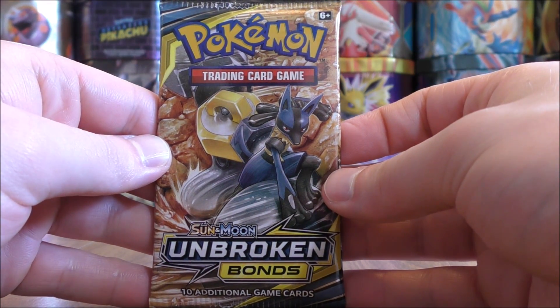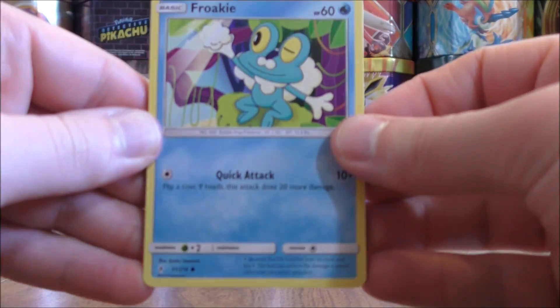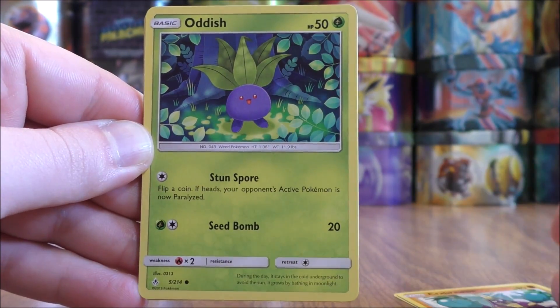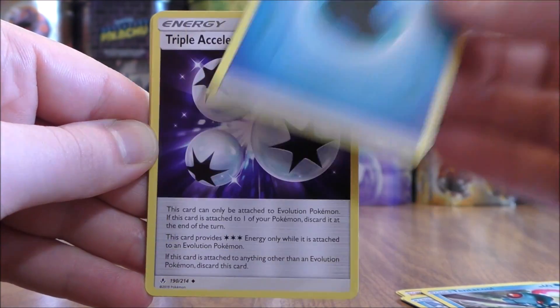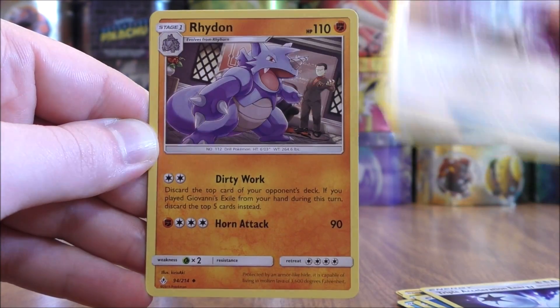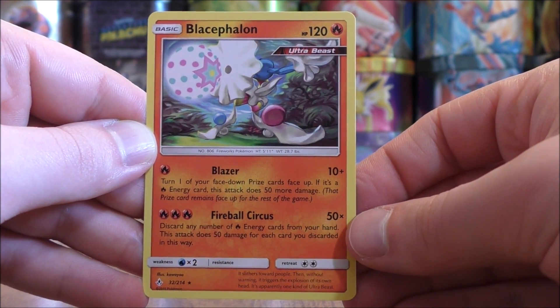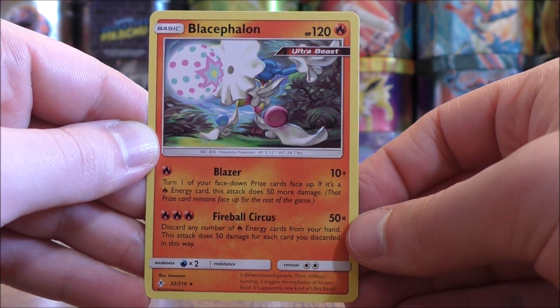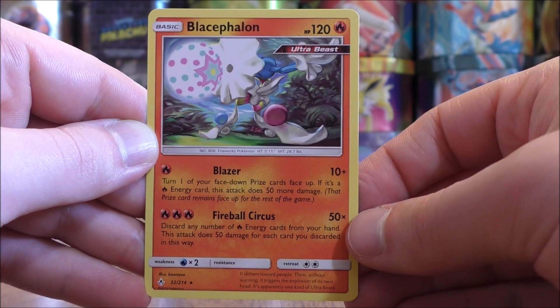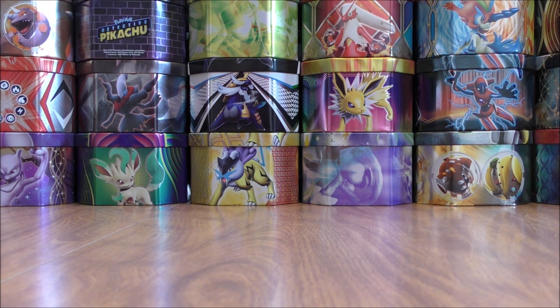Third pack — Lucario Melmetal on the cover artwork. Froakie to start this pack, Crab Roller, Oddish, Squirtle, Tentacool, Water-type Energy, Triple Acceleration Energy, Energy Spinner, Rhydon, Reverse Holo of an Alolan Diglett — a common — and the final card would be a Blacephalon, a rare non-holo but a very competitive card. Fireball Circus can do 50 damage times the number of fire energy cards you discard from your hand. And Fire Crystal, a trainer card from this set, works very well with that — it gets fire energy into your hand from the discard pile.